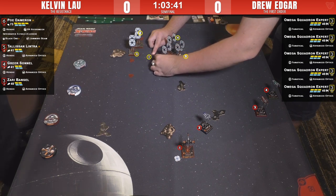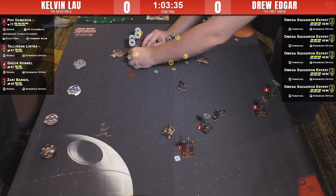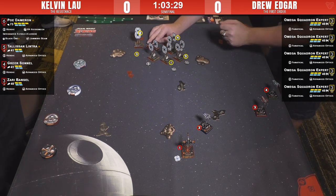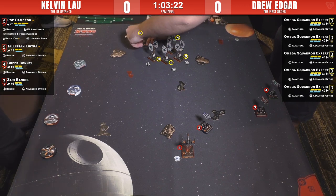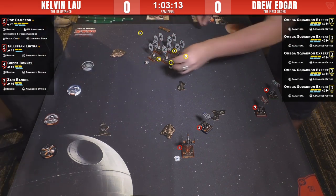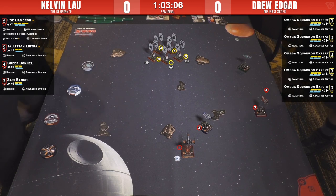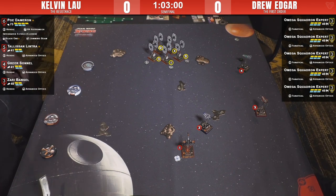Is this what Kelvin wants? I think it's not bad for Kelvin at all. Tally does a five-straight here and even if she doesn't get a shot she's happy being on their flank. It's important that Poe does not make a fast move here and takes his time — he's probably ultimately the target of this aggressive wing. Greer and Zari — three-bank for some range-three love taps.